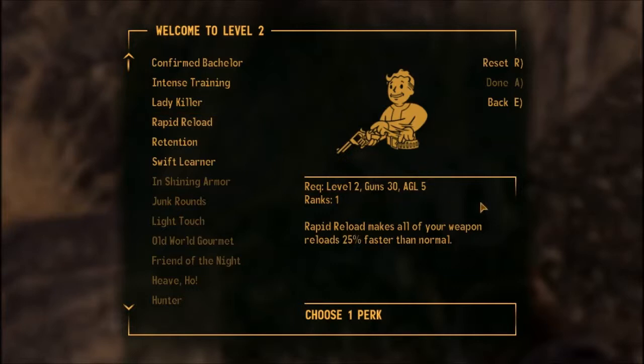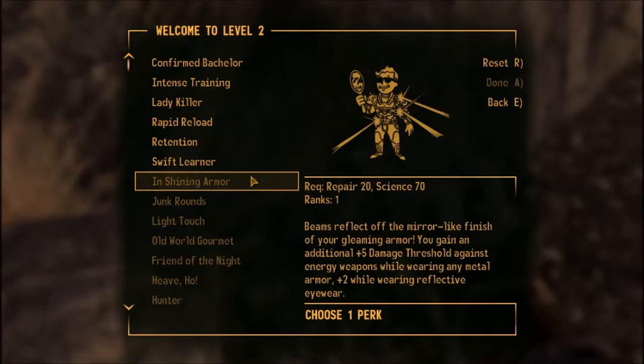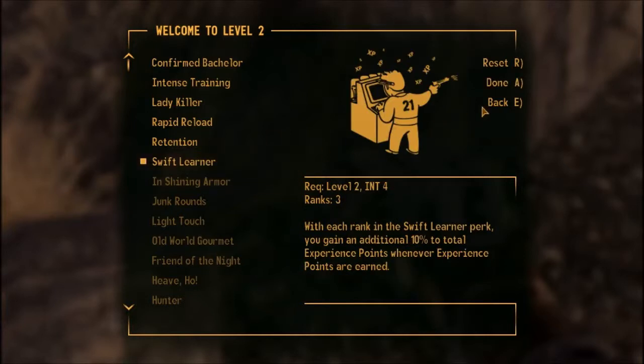Rapid Reloader makes all your guns reload 25% faster — a good choice. But the one I'm going for is Swift Learner: with each rank of this perk you gain an extra 10% experience whenever you gain XP, helping you level faster. That's the perk I'm choosing now. Next level I'll be choosing Intense Training to increase my intelligence up to 10, maxing it out.